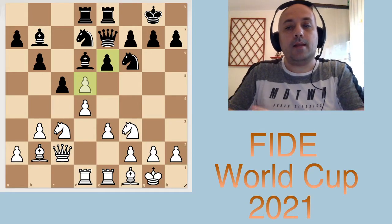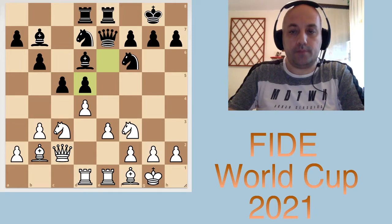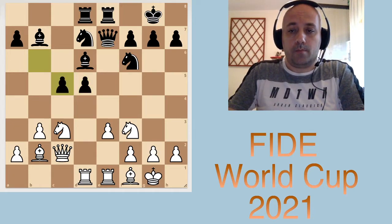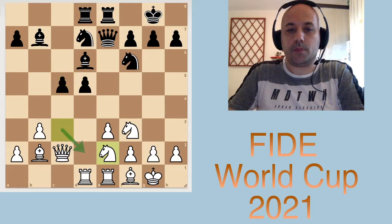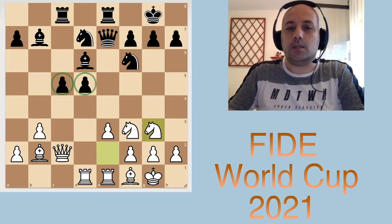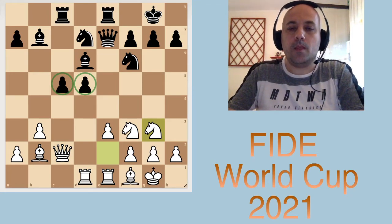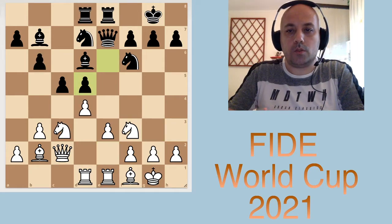We have cxd5, exd5, and now a logical way to play would be to capture on c5, and after black recaptures, to transfer this knight to the kingside from where it could join the action. Black has these hanging pawns, which are sometimes a weakness and sometimes a strength — not clear which here. The position would be balanced, but white chose an ambitious plan: he played g3.